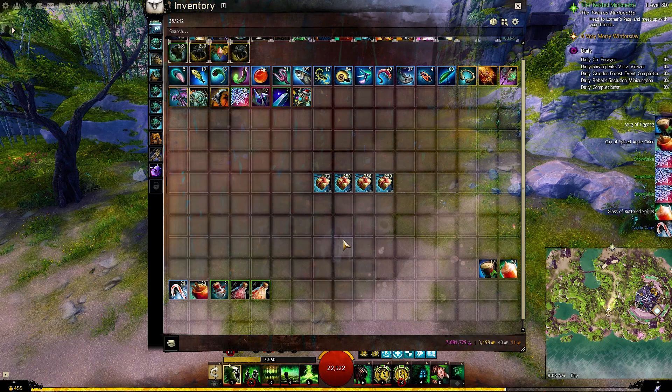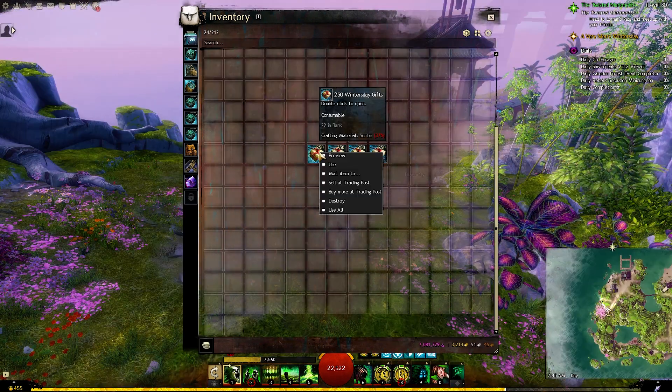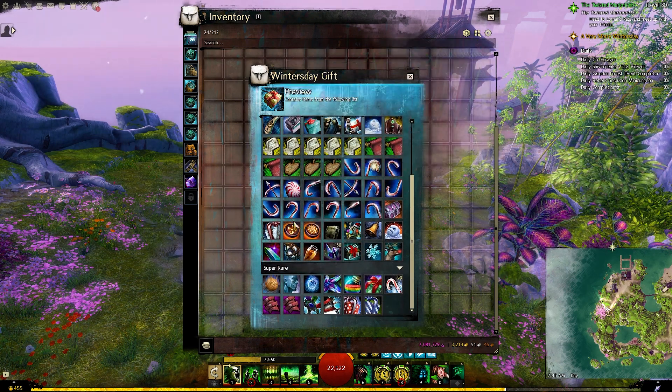In this guide, we will see the difference between opening and selling the winter's day gifts to help you decide which way is the best for you. We can right-click on any of the gifts and choose preview, and this will show us all the possible rewards we can get from opening the winter's day gifts.